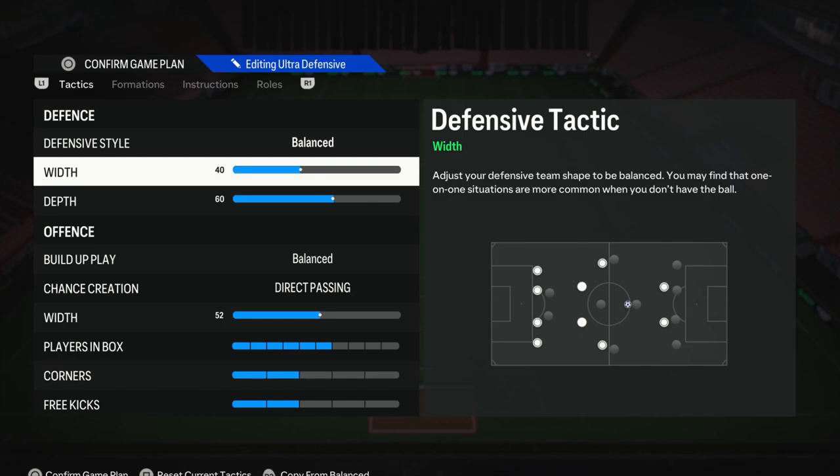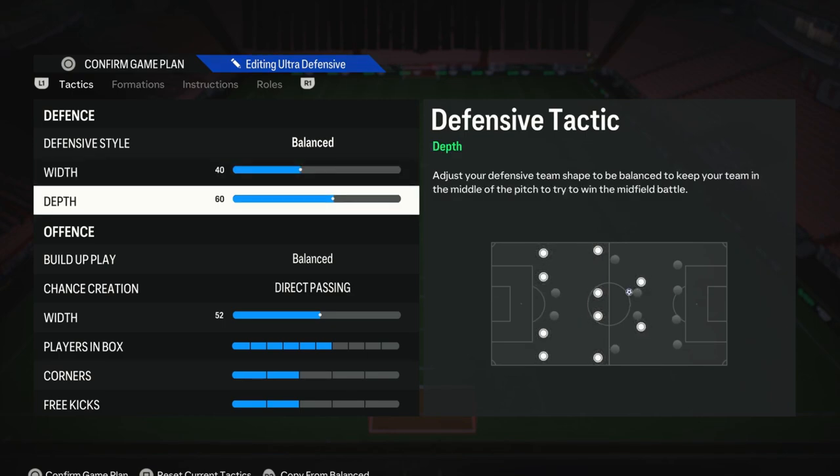Just pick a number which feels right for you. For the depth, you can pretty much use whatever you want. A lot of people like to use 71 depth, which is fine, where you get that automatic press, but I prefer something like 60, where I have a bit more control over when I press. It just feels like my defense can be a bit more responsive as a result, and not out of my control. But you can pick a number which you want — if you want to go lower, you can.